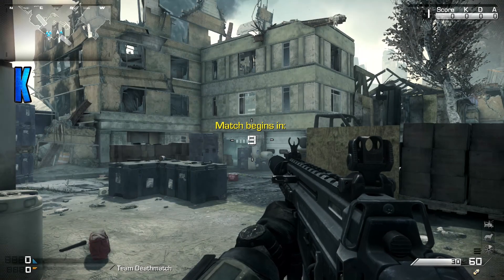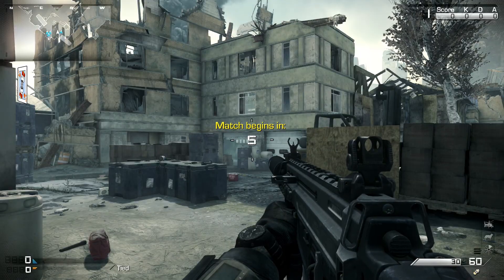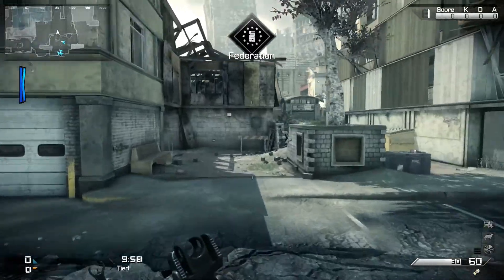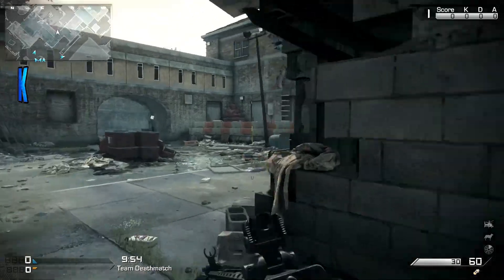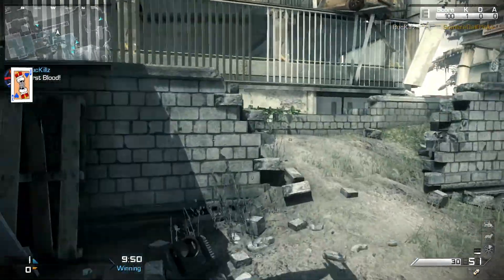Alright, here we go — TDM on Tremor is the name of the map. Let's see how we do today. I haven't played Ghosts in ages so I'm sort of getting my feeling back for the game. There we go — I'll take first blood any day.